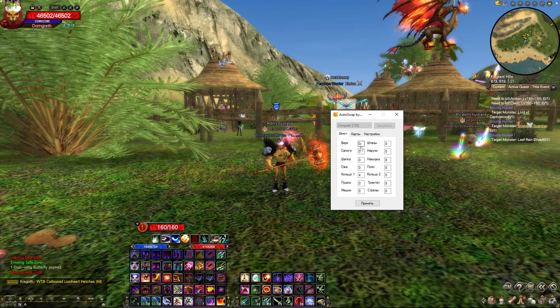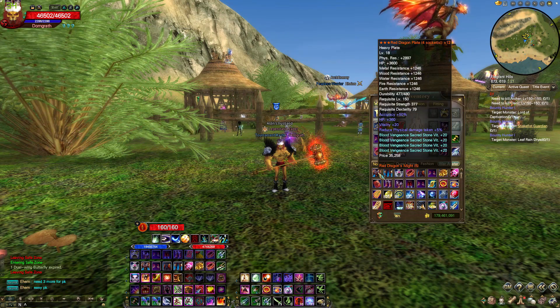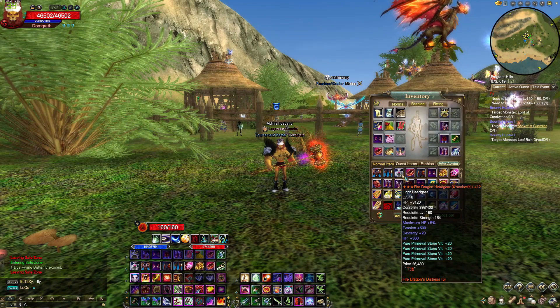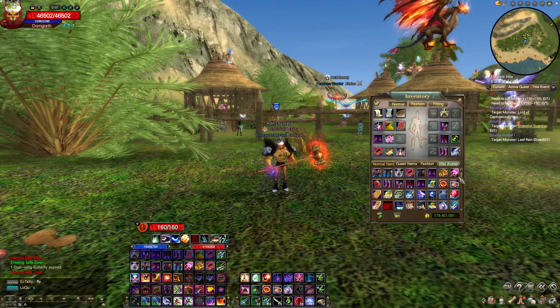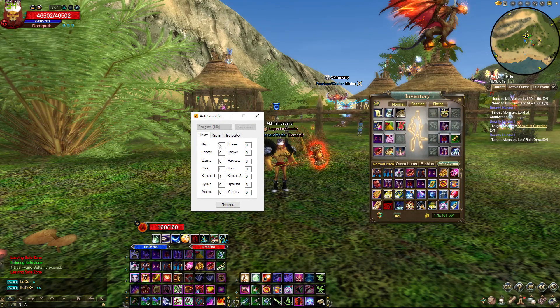These are your inventory spaces. You'll be able to see what is what from the picture guide that's included in the .rar file. However, you need to make sure that they're in proper order. As you can see, all my gear is in a row here — I have everything that I'm going to be swapping. I go back into autoswap and align them according to what is what.